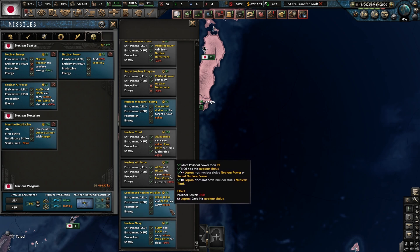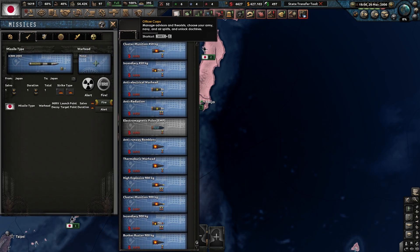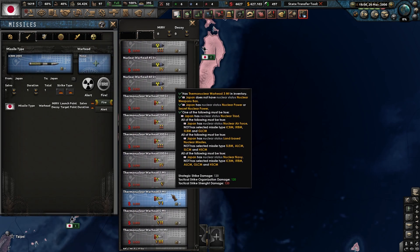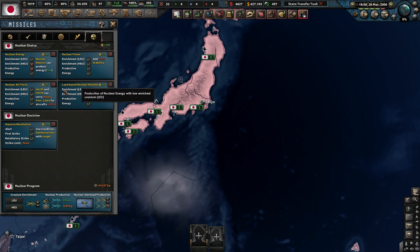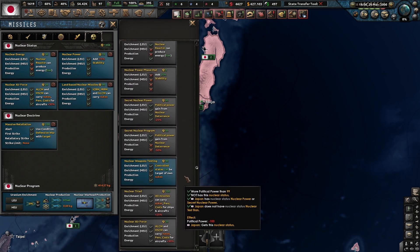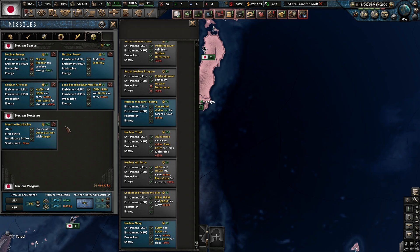Land-based nuclear missile is the one that allows you to use ICBMs. It's basically allowing the air force to do it, allowing missiles to do it, et cetera. You'll really want to go for all three, or preferably the nuclear triad option up there, which gives you access to all three.